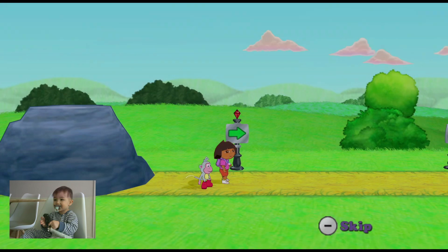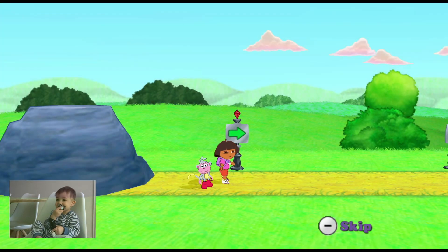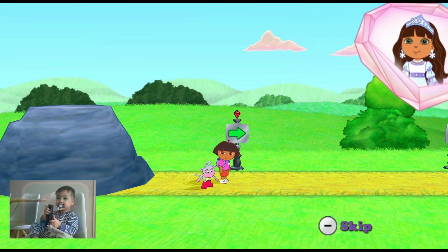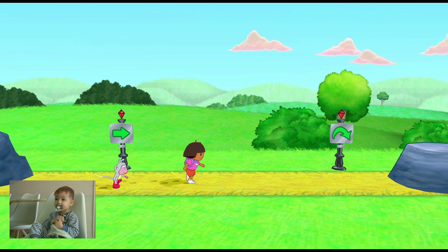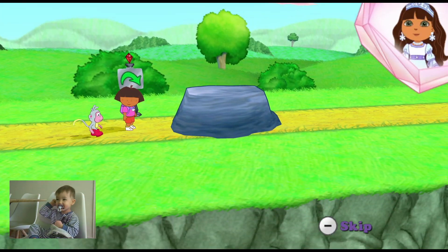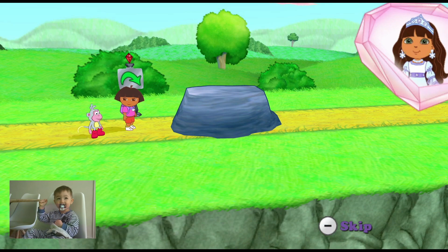Where do we need to go? Dragon Land! But first, let's search the Crystal Kingdom for those scattered pages! Vamana, let's go! Tilt the Wii remote left or right a little bit to help Dora walk. Press the two buttons to help Dora jump up or over.